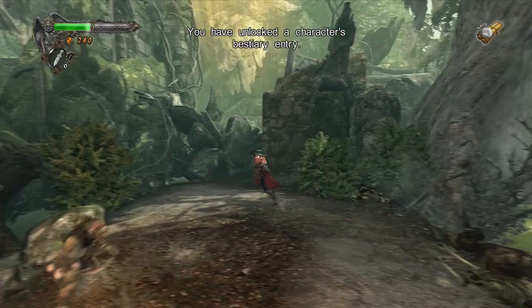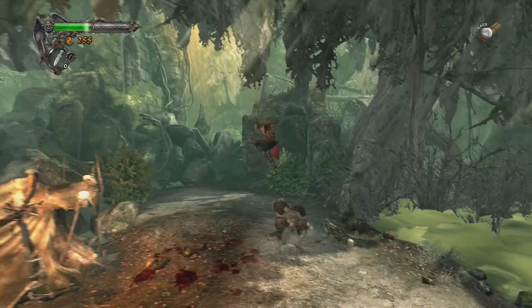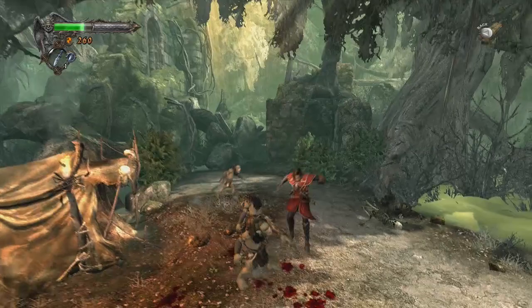There are little goblins that pop out of bushes. Little orc guys. Oh look at that, I actually got someone up in the air with me. So I just hit X and then A — he brings them up, and then I can combo them in the air. That's pretty neat. XA.